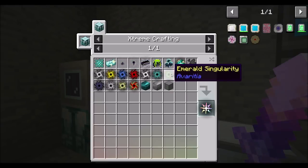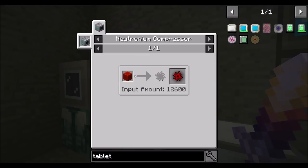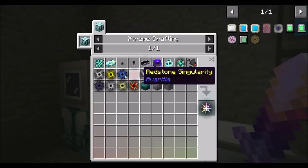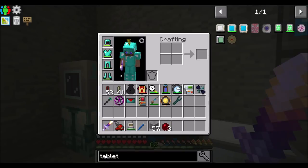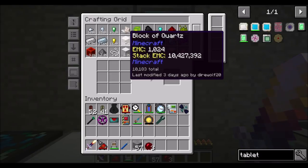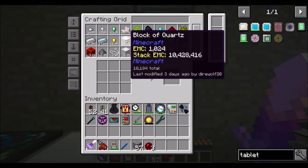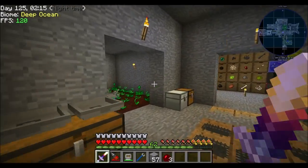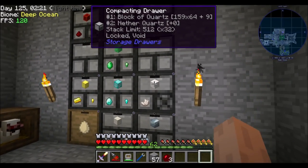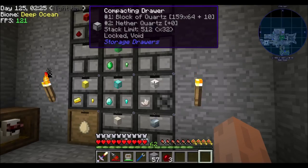So, redstone singularities are 12,600 redstone blocks, and Nether Quartz singularities are 11,400 Nether Quartz blocks. We are around 12,000 give or take of each type of block. The most we have of anything is blocks of quartz, and we have about 10,000 of those. So we're getting close to enough blocks of quartz, only from our chickens, which is pretty cool. And we are still gaining Nether Quartz - you can see it going plus one, plus two, et cetera.